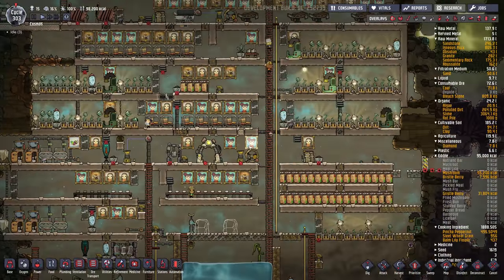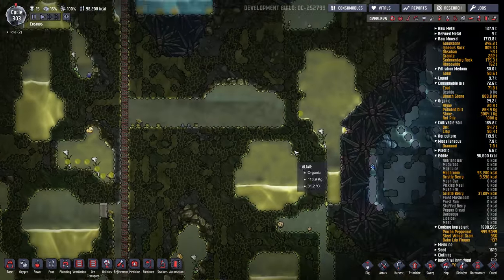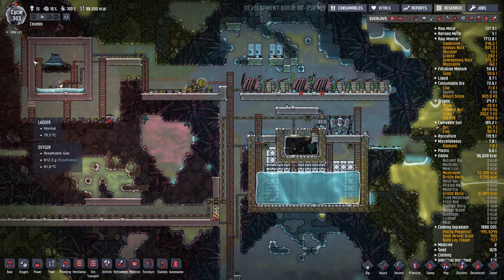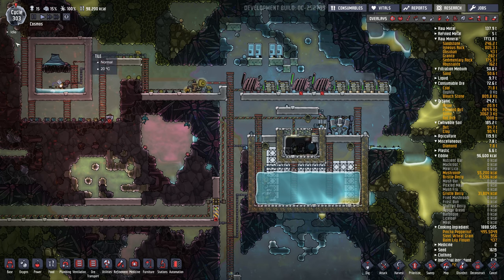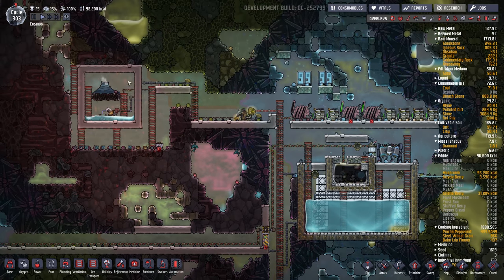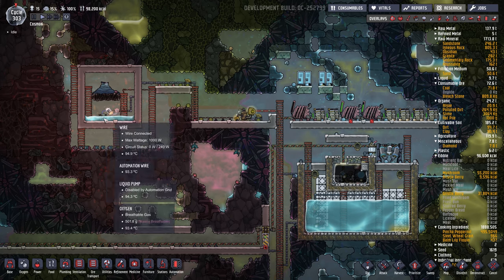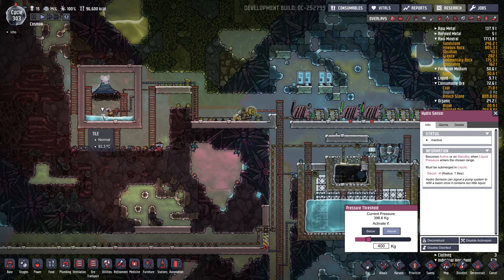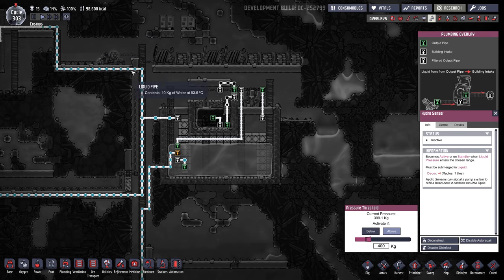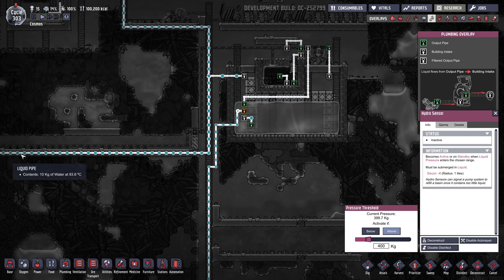I did have quite a few issues with heat — there was hot water coming into the base. I capped my geyser; usually I'd put a biome seal around the whole thing, but I left some granite tile so some heat is spilling out because pressure was building up and it wouldn't run. I've got a hydro switch: if there's 400 kilograms of water in the tile it'll pump hot water over, and the water's at about 95 degrees. Half goes into this cooling tank and half goes off to our electrolyzers.